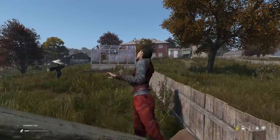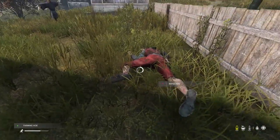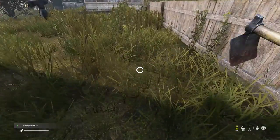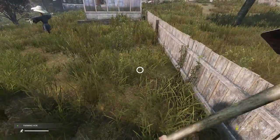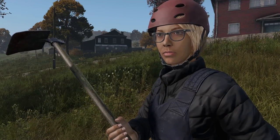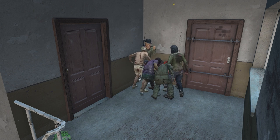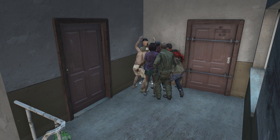You can cover your tracks by burying zombies with a shovel, pickaxe, or a farming hoe. Sometimes you may find yourself in a sticky situation and it may be worth just letting the zombies knock you unconscious. Once you're unconscious, the zombies will leave you alone and walk away.